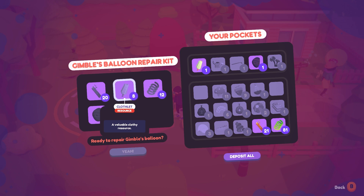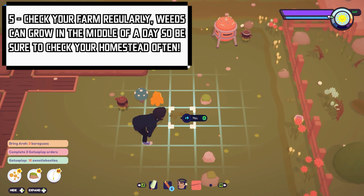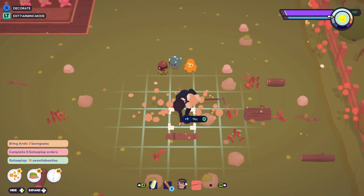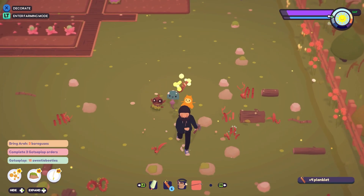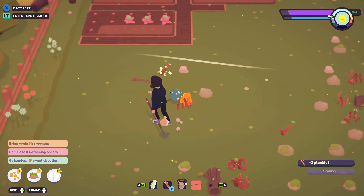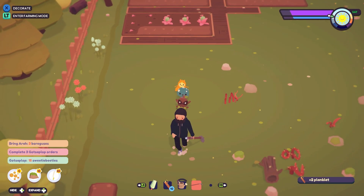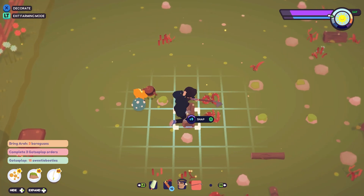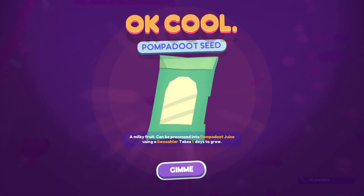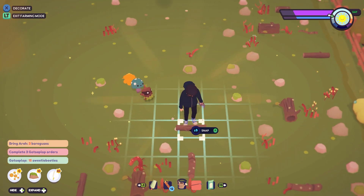At one point you'll unlock a hot air balloon which means you can visit other areas of the island. Number 5: Check your farm throughout the day. The farming aspect of Ooblets is probably the most important part of the game. Your farm can grow weeds and twigs throughout the day that impact your crops. So although you clear them in the morning, you can come back later and find weeds have taken over again. It's best to pop back every now and then to check on your Ooblets and crops — the town is small so it doesn't take long.